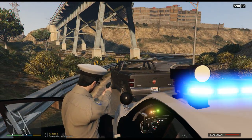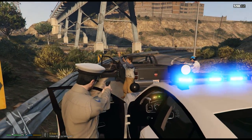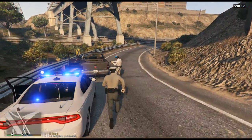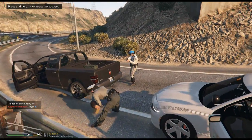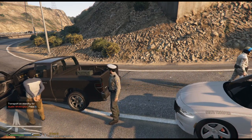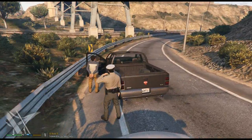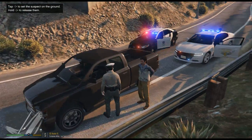9x15 show one at gunpoint. 9x16 is on scene. Don't reach for anything. He has him at gunpoint so we should be good. 9x15 show one in custody. 9x15 also request prisoner transport for one suspect — we are going to be eastbound US Route 15. Nice job guys, great response time.